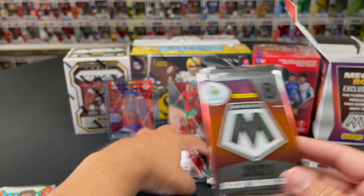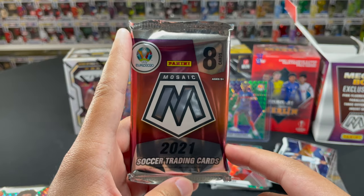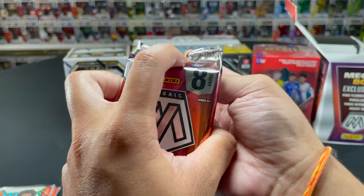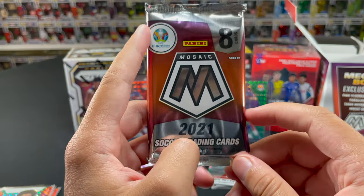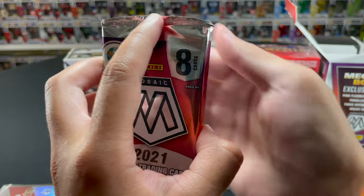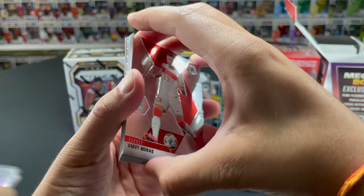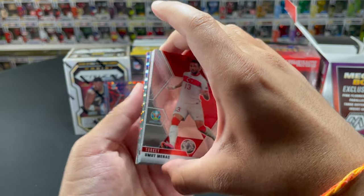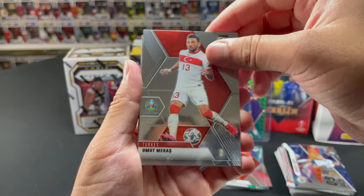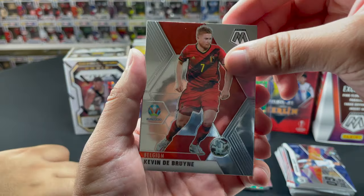Hymen, are you going to open this last pack? He's biting his nails — you nervous? Leo, I think we need to hold his hand. Hymen says next time. One pack for every 10 likes — I'm about to make 100 accounts to make Hymen open a whole mega box! Last pack: Alioski, Kevin De Bruyne — there you go, not bad! Oh Saka, haven't seen too much of him.